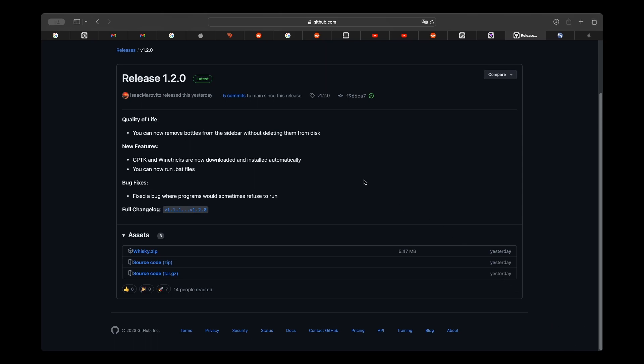Go ahead and double-click Whiskey. If you're running this for the first time, it should show you that you've got Rosetta installed, and it will ask you to install the Apple Game Porting Toolkit. Go ahead and accept that, and it will download and set it up for you. Extremely easy — one click, you don't need to do anything else.